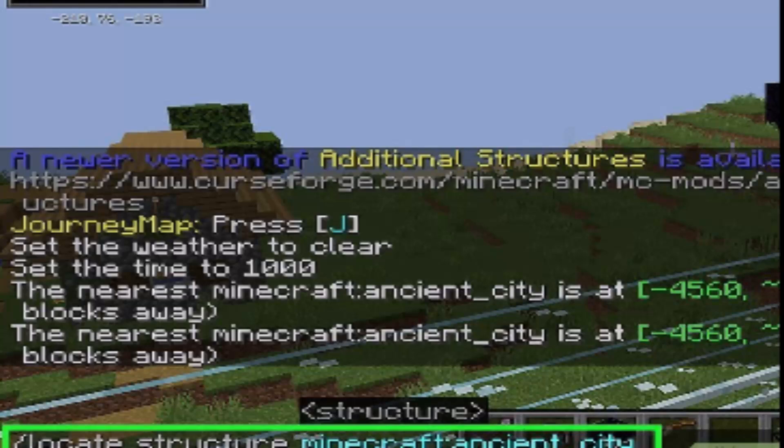If you don't feel like looking around for an ancient city yourself, you can use a cheat to locate the nearest one. Simply type /locate structure minecraft:ancient_city to get the coordinates of the ancient city.